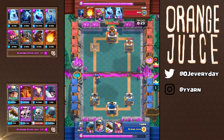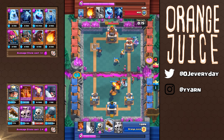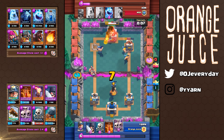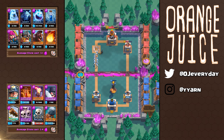This deck can take care of most pushes. The skeleton can take care of individual units. The skeleton army can take care of almost all ground units. Executioner and poison handle swarms. And the inferno tower is a tank killing wall. Play slowly, chip away with poison and miner. And if you're lucky you'll be able to connect your ram — otherwise it's a primary defensive card. It's just 2 barbarians with a super shield.